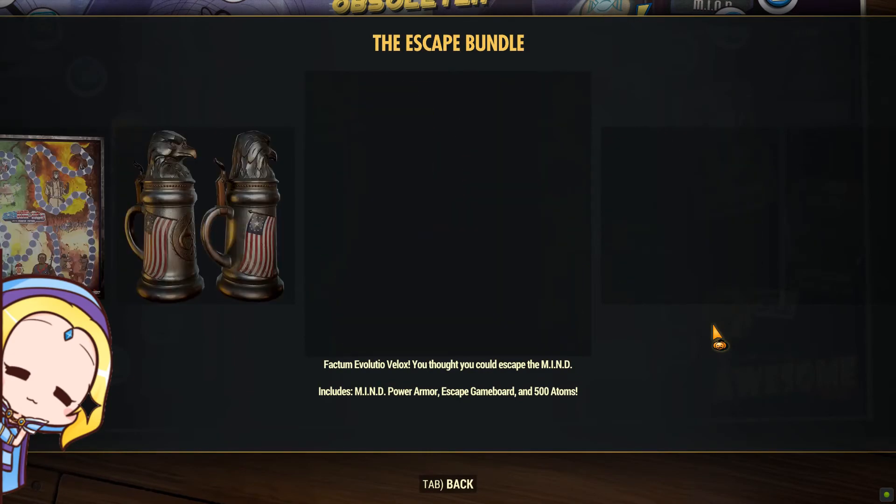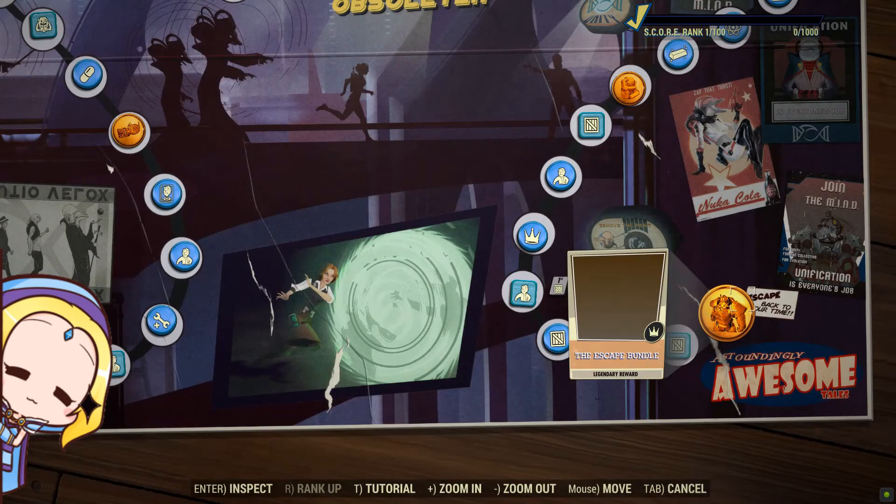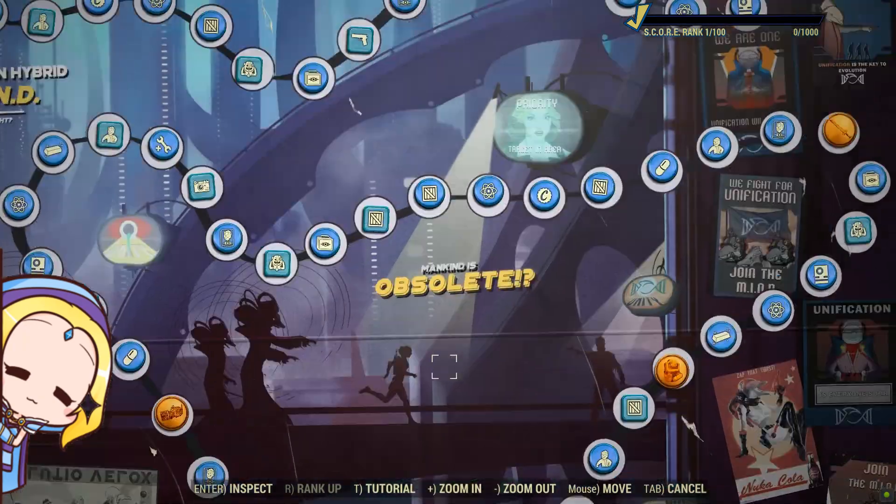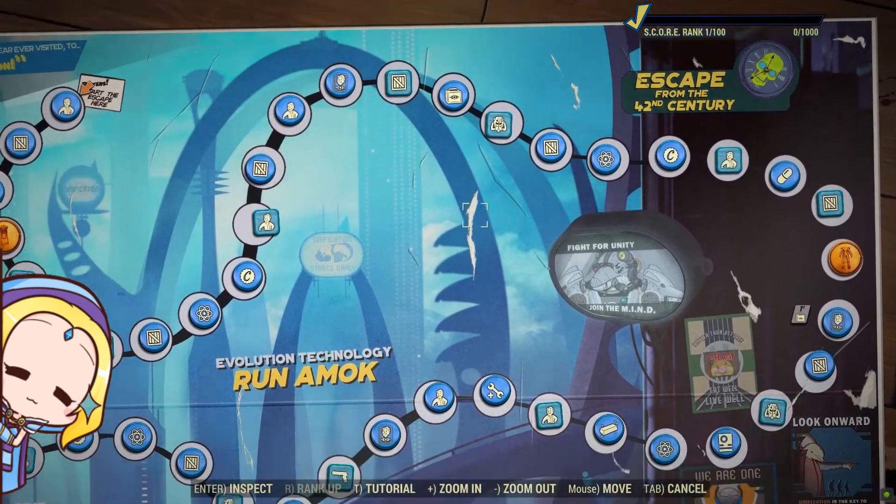The season scoreboard is definitely getting better compared to Season 3. Season 4 scoreboard is now on, and the Season 4 Power Armor skin is eye-catching.